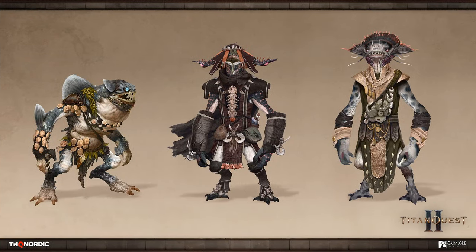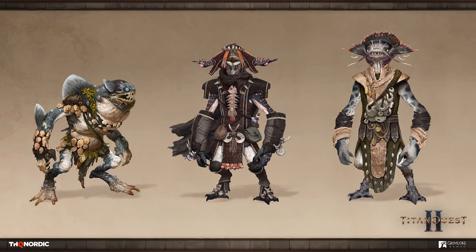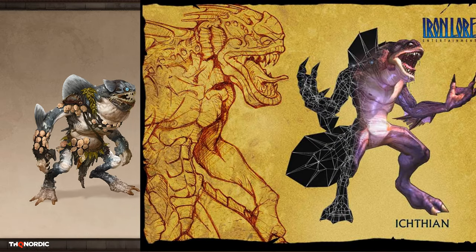The last image is a concept art of the Ichtians. This gives an interesting peek into the faction, because the sorcerer in the middle was not described earlier but can be recognized in this image. The Ichtian on the left was also not shown, and it seems likely we won't encounter it in the upcoming game, because the design looks very familiar to the Ichtians of Titan Quest 1. This design has probably been scrapped.